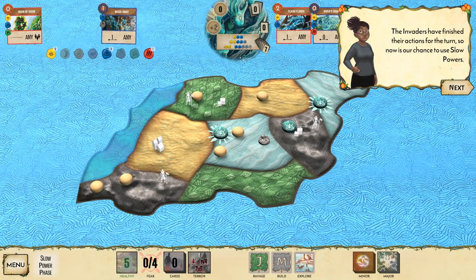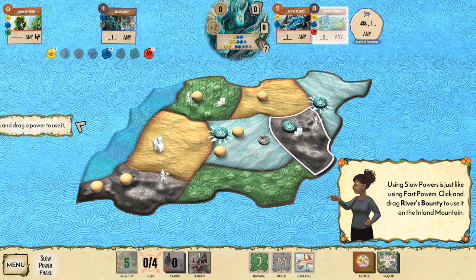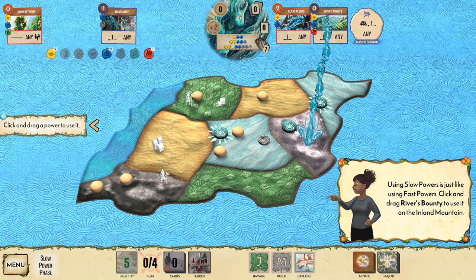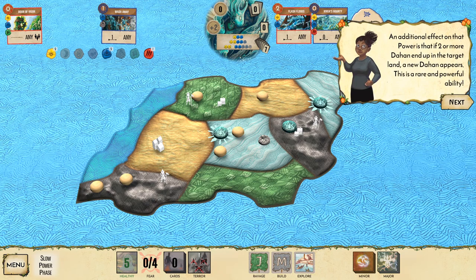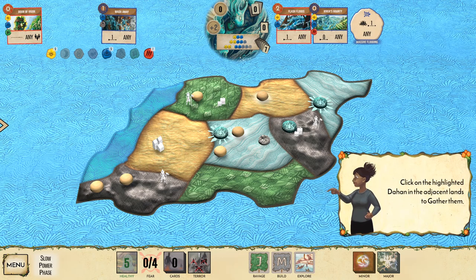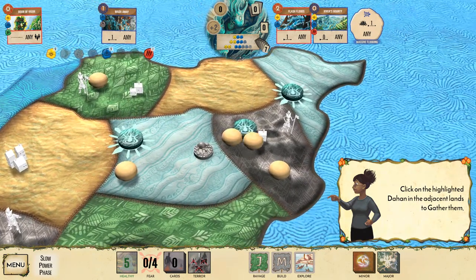Now there's a chance to use my slow powers. River's Bounty gathers more Dahan, which is useful for fighting back. You can target any land within range zero of your presence. They want us to use it on the inland land so the Dahan can fight back. Gathering lets you pull Dahan from adjacent lands onto the target land.